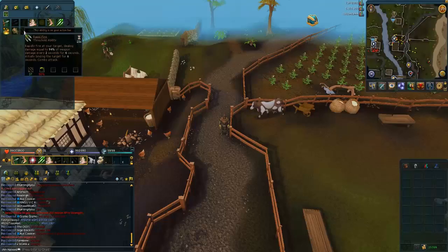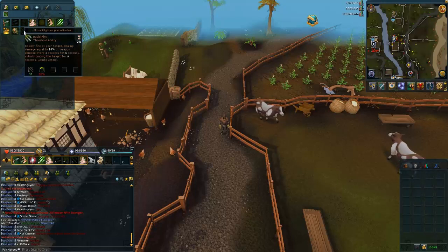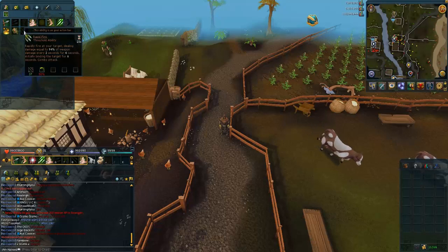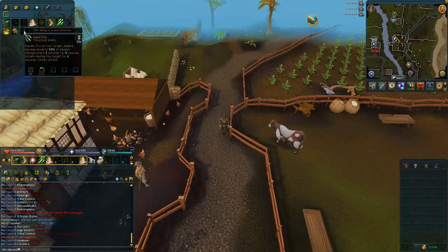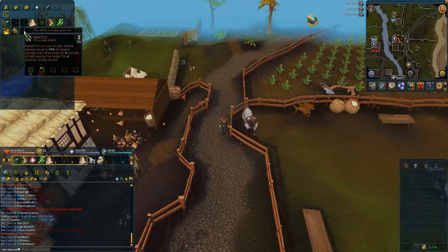Getting 99 range with this guide will take around 60 hours and cost anywhere from three to five million gold. That's without picking up drops — if you do pick up drops you'll make most of your money back or even profit. So the cost of training range is really cheap.